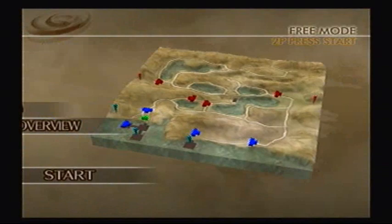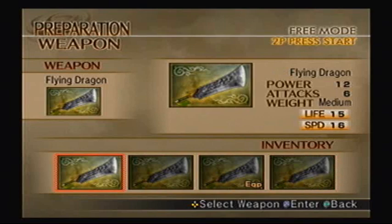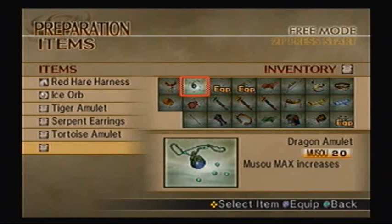So this is only a two-star map, therefore we should have little to no problem here. That's a pretty good third weapon, the Flying Dragon. I don't have one that gives him extra attack power, so I'll just give him one with extra life and speed. I'm going to stick the Serpent Earrings on him, because I feel it's going to be better for him, given that he's not at max yet. I don't know if the Peacock Amulet is necessary, because I'm already boosting his life.